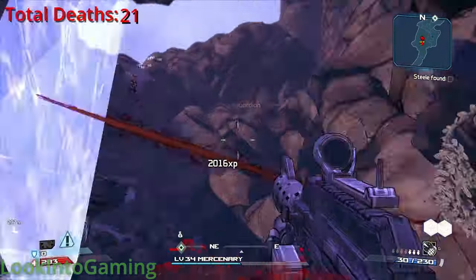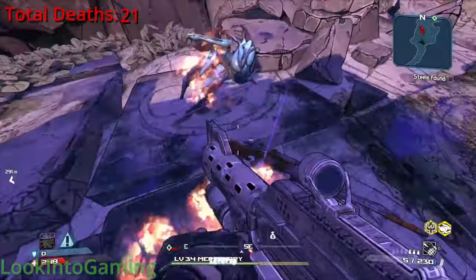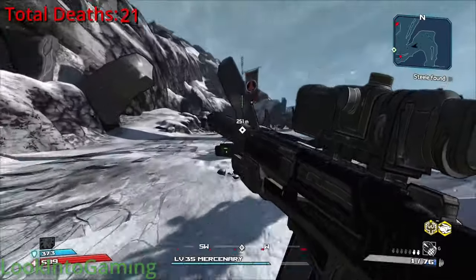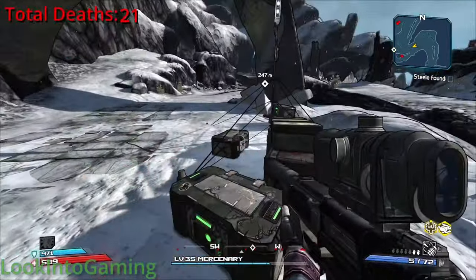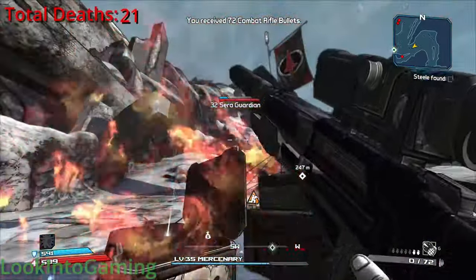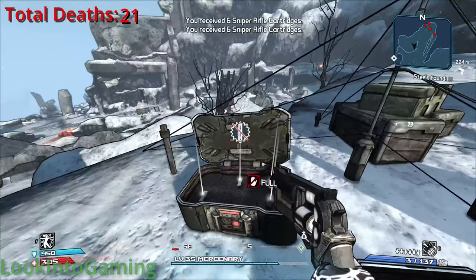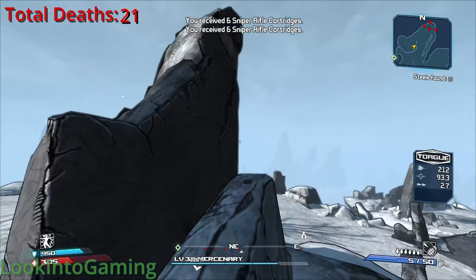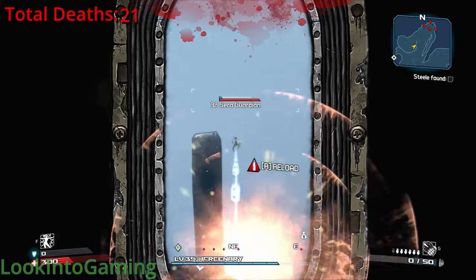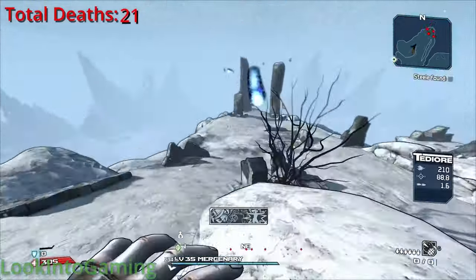13,000 XP for a Batty Guardian — that is ridiculous. The sniper rifle I got earlier was also very helpful here, especially at picking off the Seraphin Guardians that were super far away. It also has a crazy rate of fire, so it does pretty good damage. The only thing of note that actually happened here was, I kid you not, my dad getting me killed. I was talking to him, so I naturally got distracted. The funniest part is that he claimed responsibility for me dying as well.